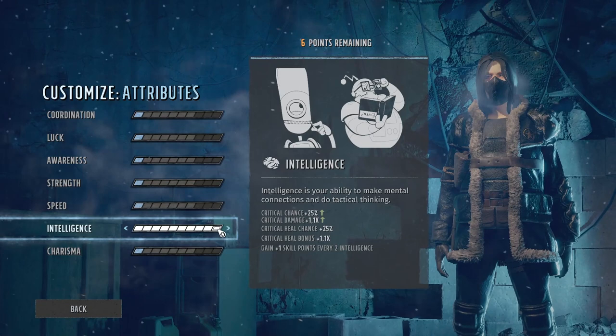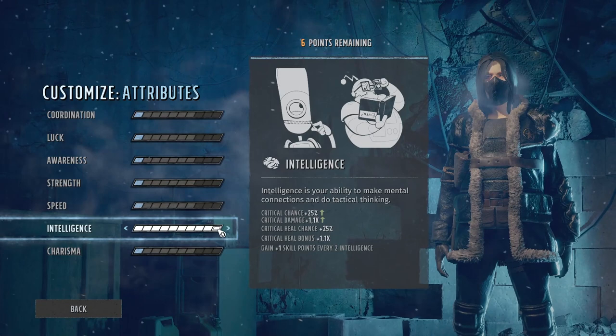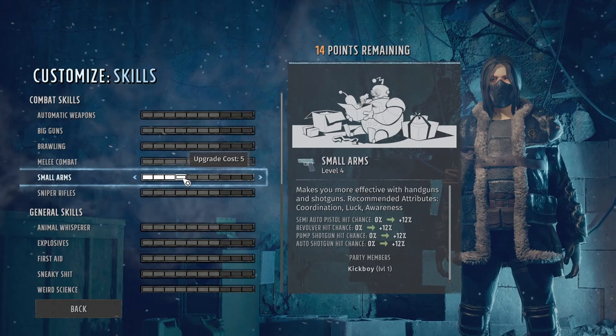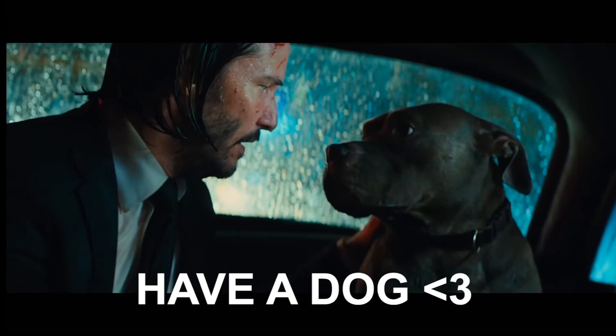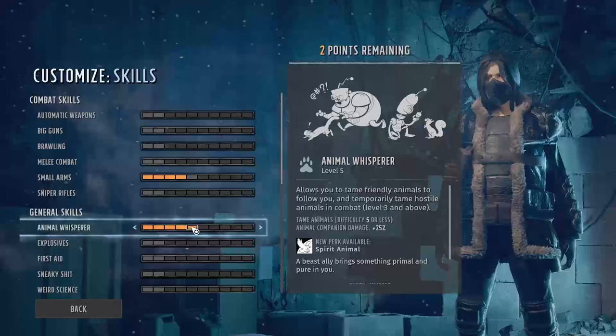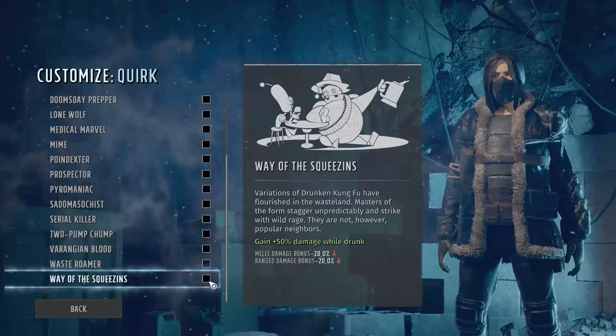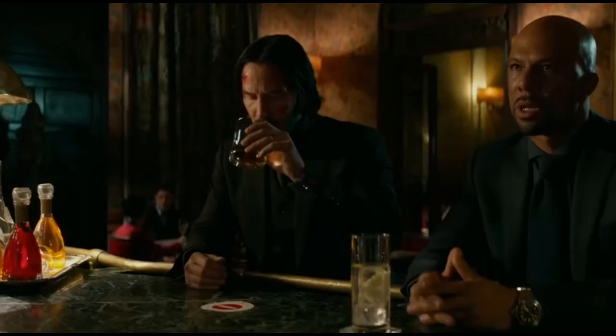At attributes, I want max Intelligence to reach 100% crit chance early, 4 Coordination to have 13 AP for 4 shots and a trick shot, and the rest into Charisma to boost strike rate and leadership buff range. For skills, my initial goals are 4 ranks in Small Weapons to equip a rank 4 pistol which I'll purchase soon, and 6 ranks in Animal Whisperer to get access to wonderful perks. For the quirks, I still want high base damage and the choice here is obvious.